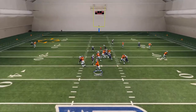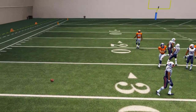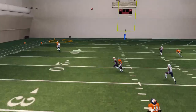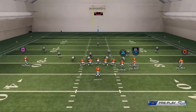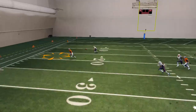Lastly, a Cover Zero blitz typically means they don't have any safety help. So if that is true, we can hit DeMaryius Thomas over the top with a pass-lead lob pass, and he's going to roast every corner in this game except for Richard Sherman. Richard Sherman is typically going to be on the right side of the screen.